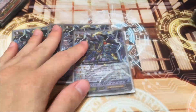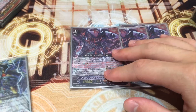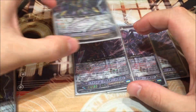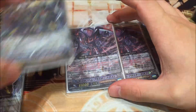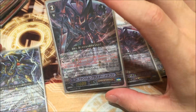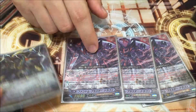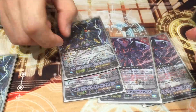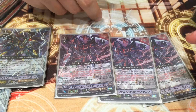Next we play the Break Ride: Phantom Blaster Dragon. When you Break Ride above him, at the cost of 3 soul blasts, you can unflip 3 damage and draw 2 cards. When you break right, your Vanguard gets plus 10k, so you already have a 33k big stick for that turn.